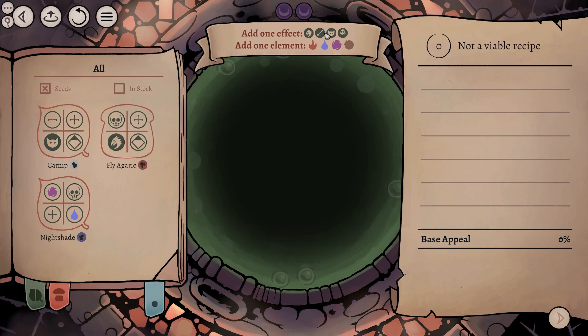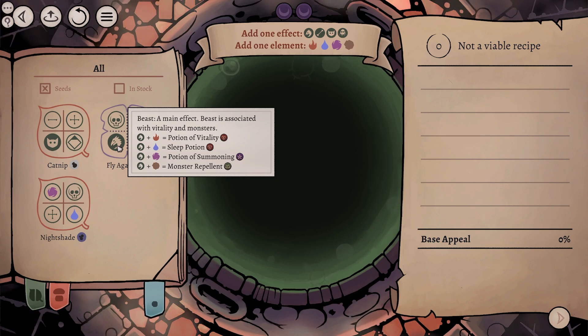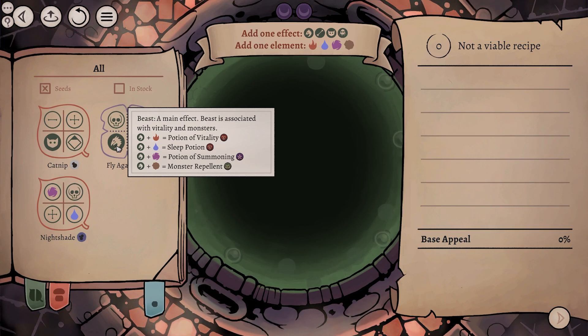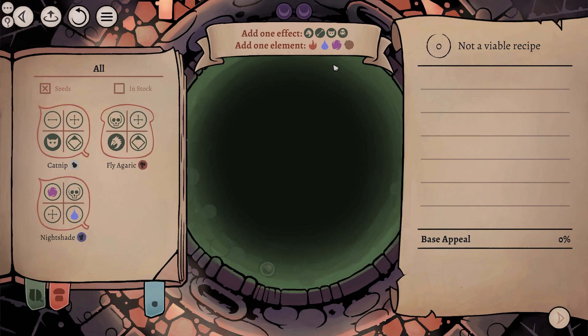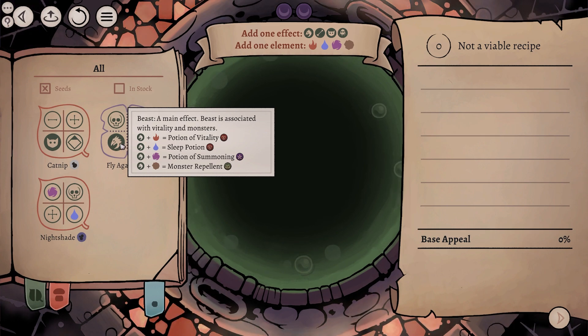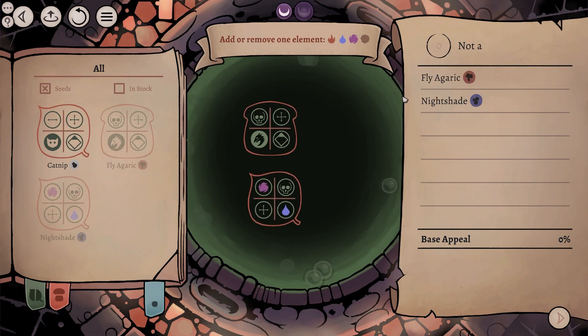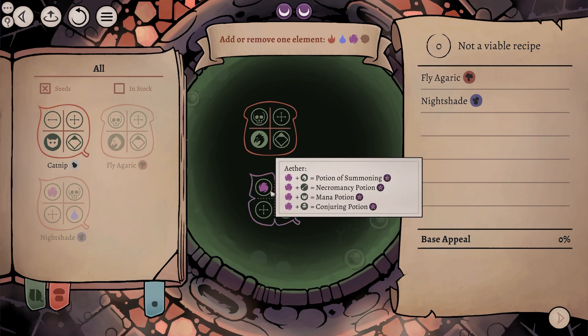The game is telling us that it's not a viable recipe. That's okay though, because we are told here exactly what we need. So we need one effect, which is like that little dragon, a bone, a cat, or a ghost. We've got a beast here. A main effect - beast is associated with vitality and monsters. So you can see we can actually make a potion of vitality if we are to combine a beast with fire, which is not possible because we don't have the fire element. But we could make a sleep potion. That is definitely something that I am interested in. Let's have a little look at that. We try and add both of them. That doesn't work because we've got two elements in here at the same time.